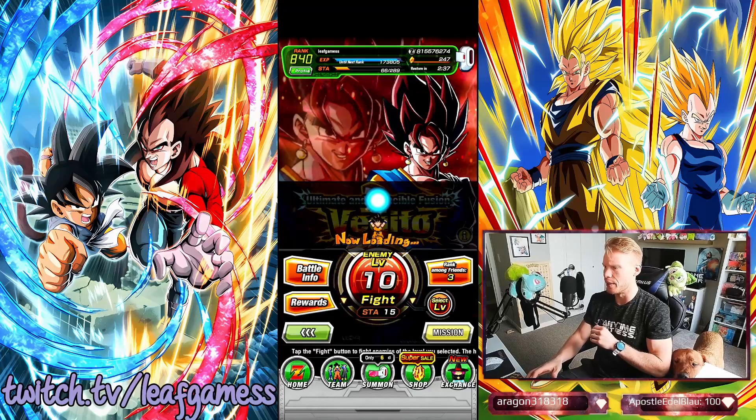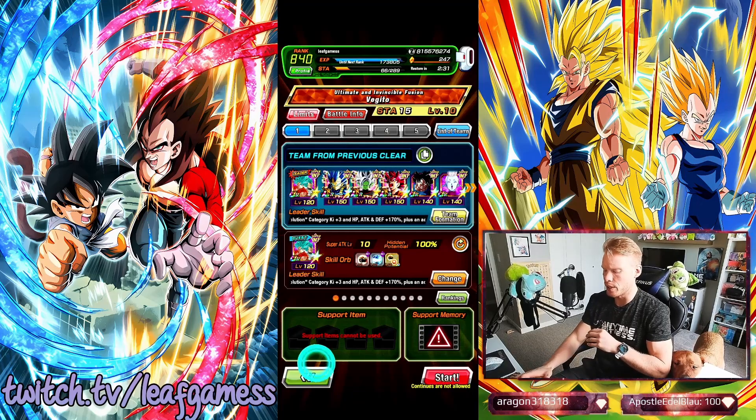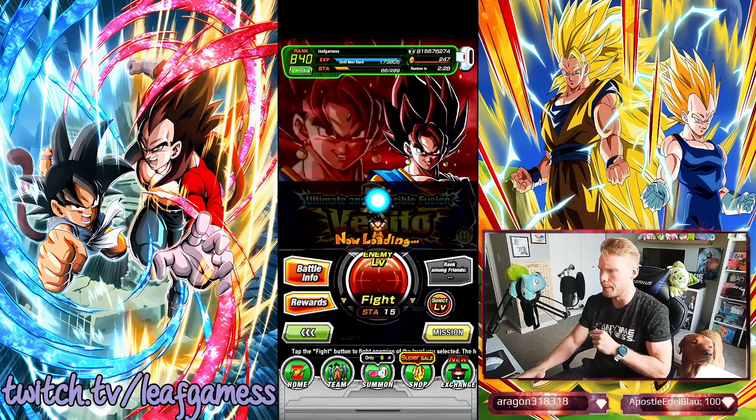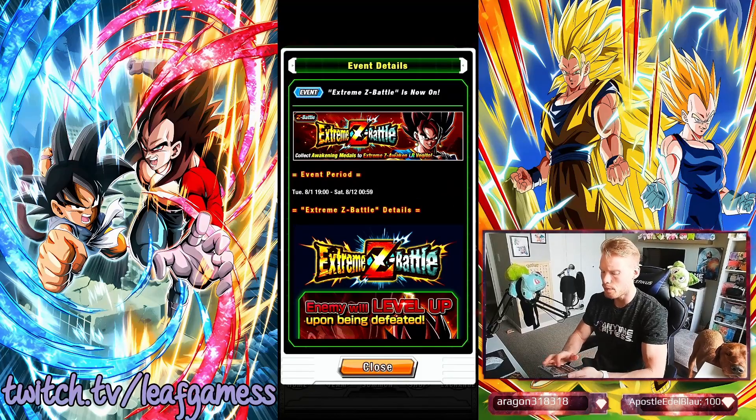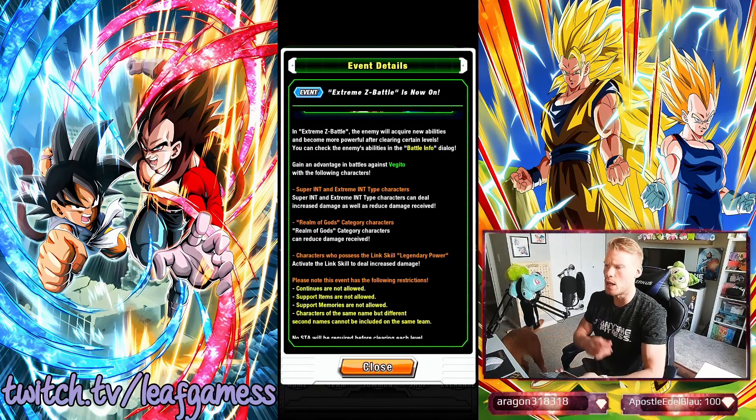Let's take on stage 10 here, let's not waste any time. This is the team I brought in. For Vegito, if we hop back here for a second before we get rolling — if you go to his info tab and scroll down, he's going to be weak to super INT and extreme INT type characters.